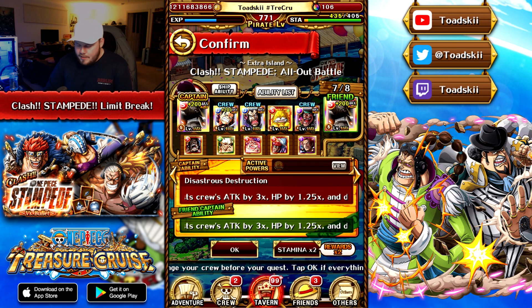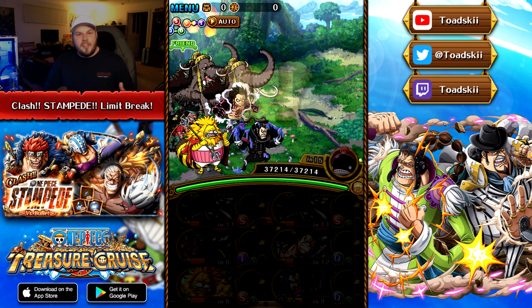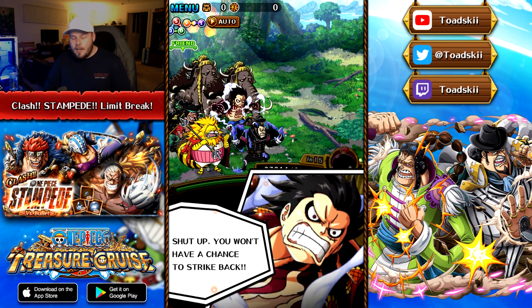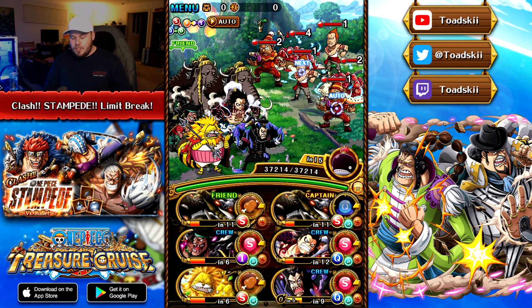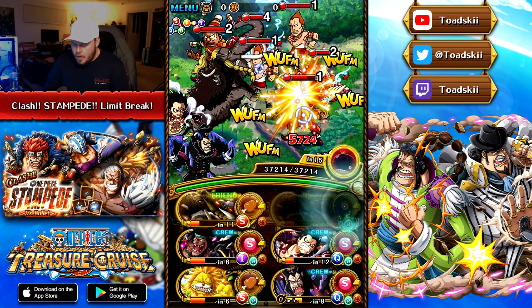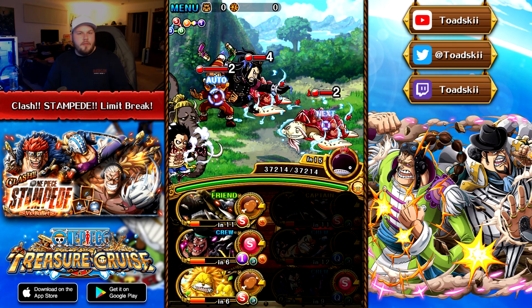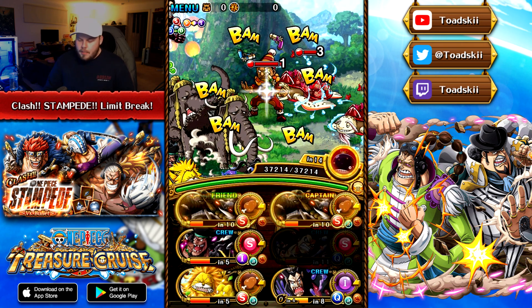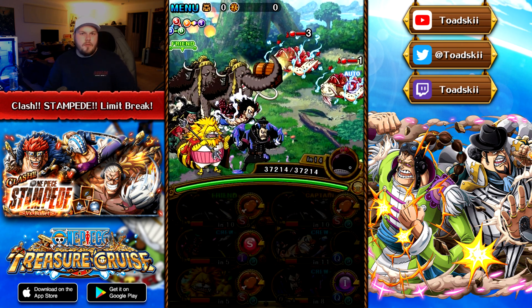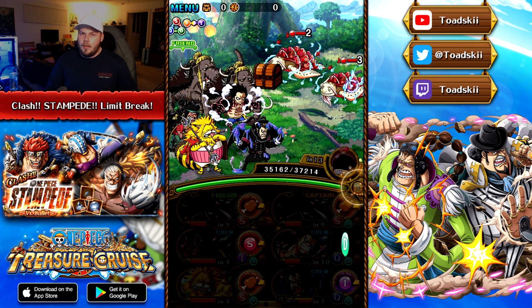This is the team we're going to be using against this raid. Getting things started on stage one and stage two, it's very similar to the other raid that came out previously — just a way you can go ahead and take your time to stall. If you guys can clear the 40 stamina version of the original raid, you should be able to clear this without too many problems. In terms of the utility and debuffs, it's actually a lot easier compared to the older one.